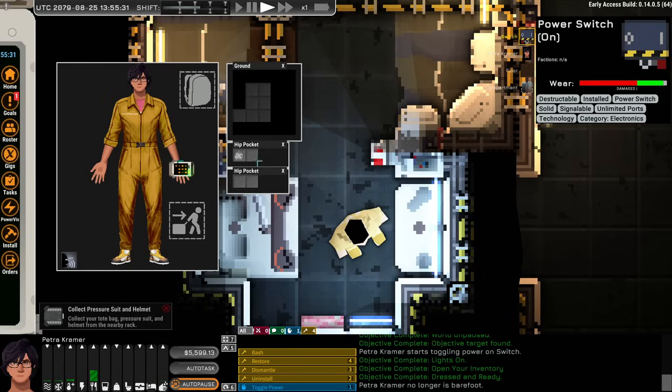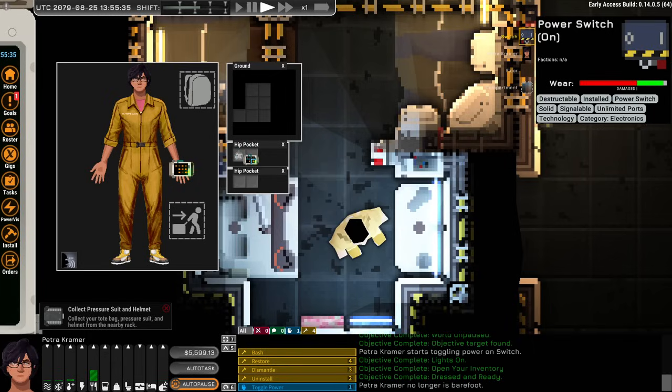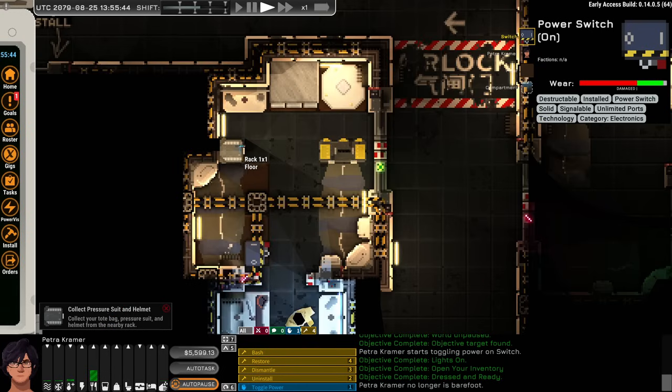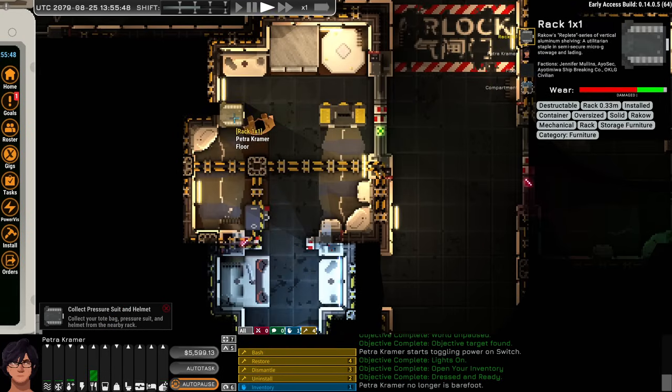Now that we've got coveralls, we have access to hip pockets — there's a drink pouch in one, and I could put the PDA in here to free up my hand. The next objective is to collect the pressure suit and helmet, which is highlighted on a rack across the room. We walk over, select the rack, and use the inventory to open it.